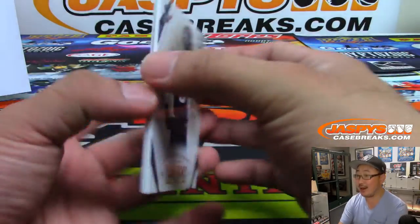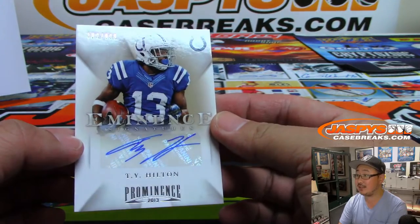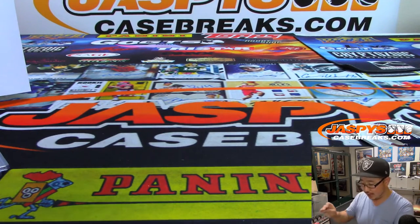Sam Montgomery to 199. And it's T.Y. Hilton — nice. Eminence signatures, 382 out of 999. AFC South, Bradley with that one. There you go, Brad.